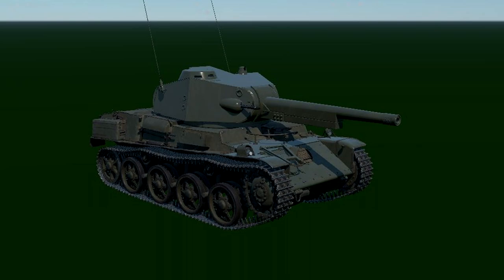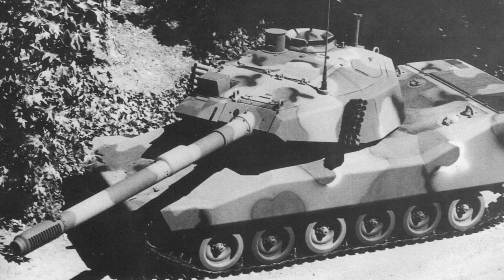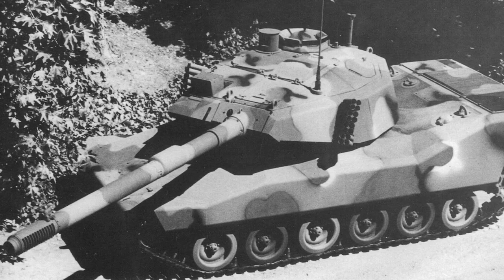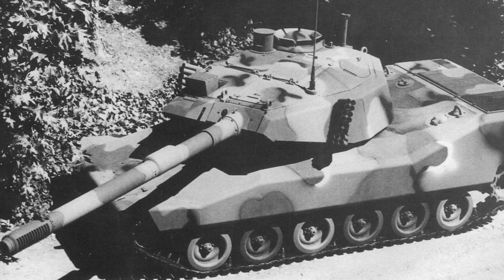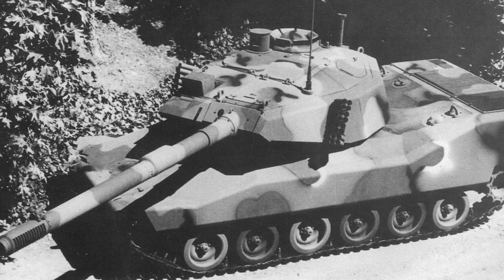The first of the new ground vehicles is for America, and it is looking like the CCVL, or the Close Combat Vehicle Light. This is seen to be a predecessor to the XM-8, which we already have in the game. It was developed by the FMC Corporation, and these guys also made the Bradley and the M113 for the US Army's light tank divisions.